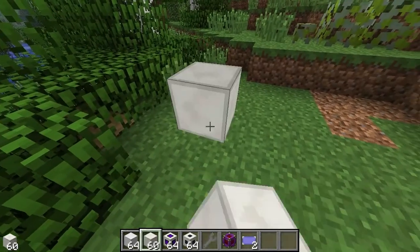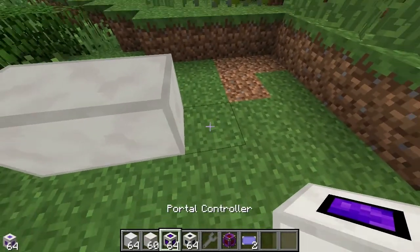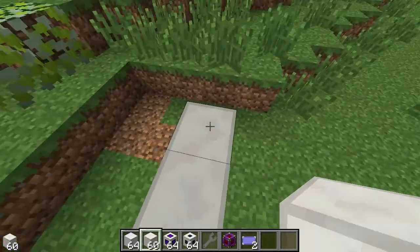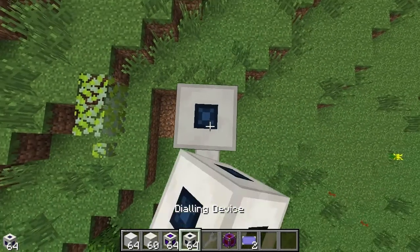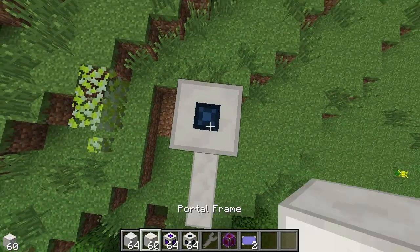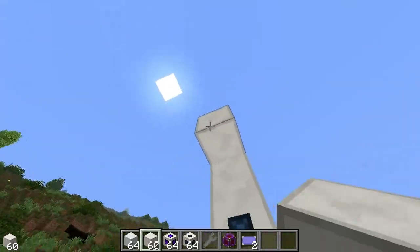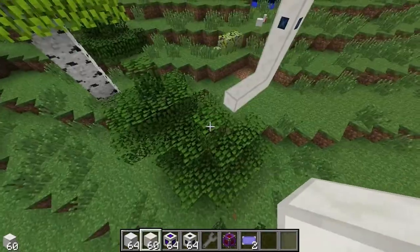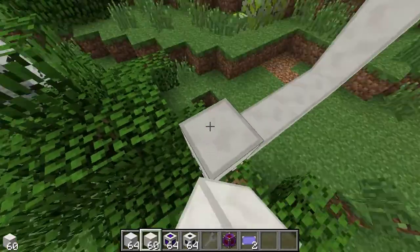We're going to start by putting down some portal frame blocks. We want to make sure that one of these blocks is the portal controller. We'll build up a little bit, then put a dialing device down here and make the rest of the blocks portal frame blocks. For portals, you obviously need two of these because you have to have connecting ones.